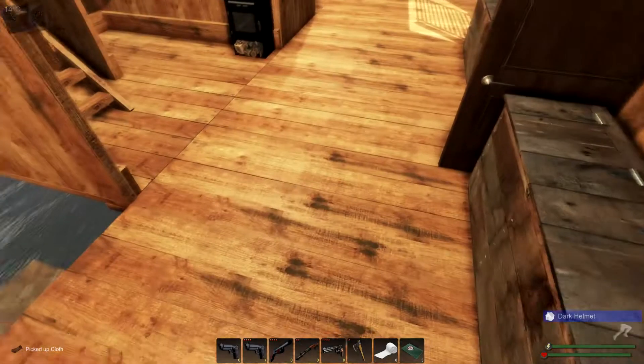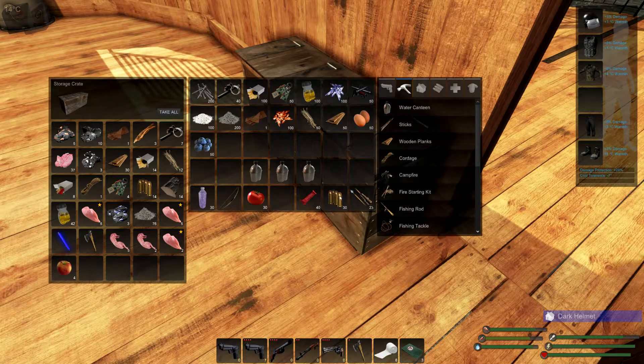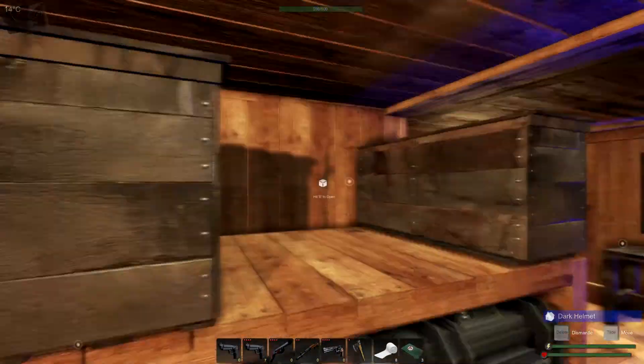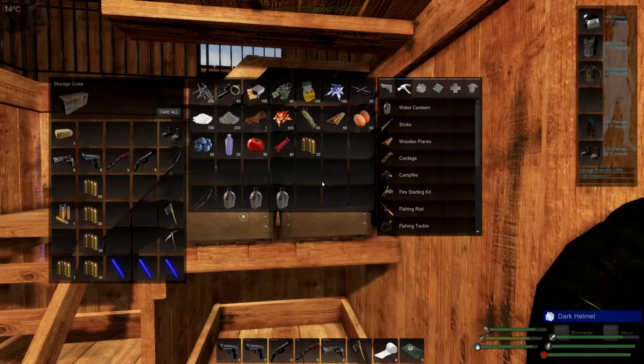I only want one of certain items — I want to show you that if you only have one of an item, you don't lose anything. I'll keep my bow on me. Let me grab some more ammo real quick. I don't have any extra ammo, so that's fine.